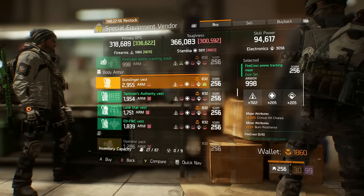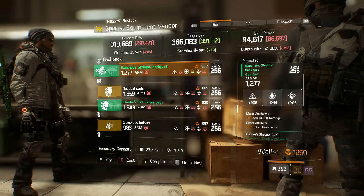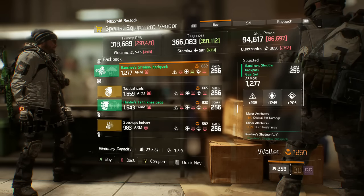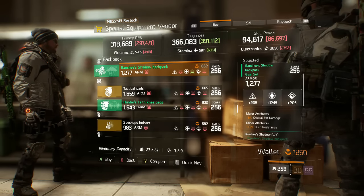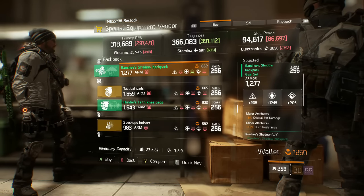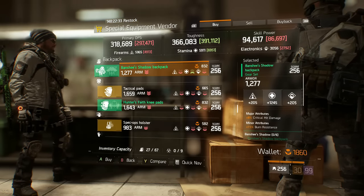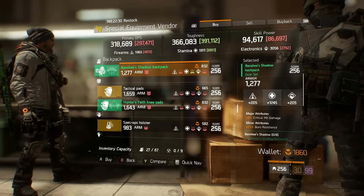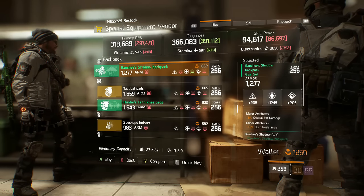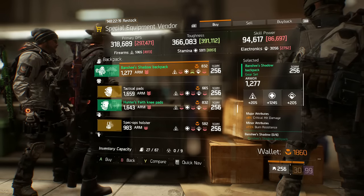Next is the Banshee's Backpack. Banshee is designed for the Dark Zone with a minor attribute of burn resistance, which is quite nice against flame turrets and cleaners. The major attribute can be re-rolled for armor and it has a 1,245 base stamina stat, so it's a very good backpack for a Banshee setup. Personally I'd look for a specialized backpack instead, so I won't buy it, but it is a good roll if you need it.